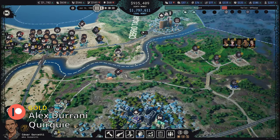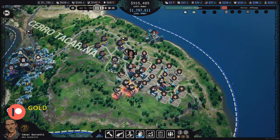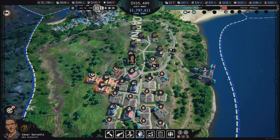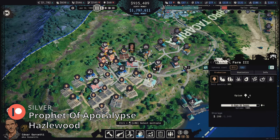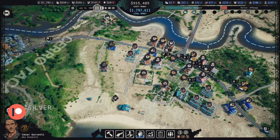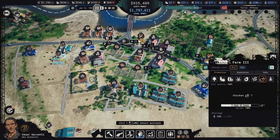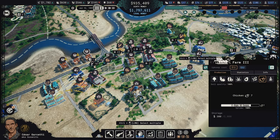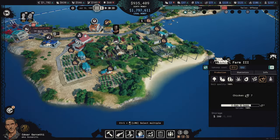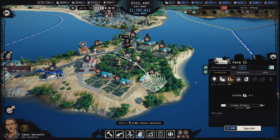I don't know what they did with the update - they've updated the game, so I'm not sure. Pretty much the only fields that are the way they're supposed to be are the opium fields. Everything else is completely different. This is chicken now - I don't think that was always chicken, pretty sure it was avocados before. All of my marijuana fields universally across the entire map are now coffee.